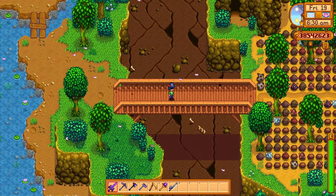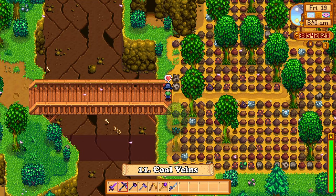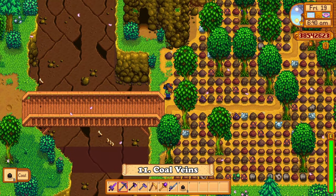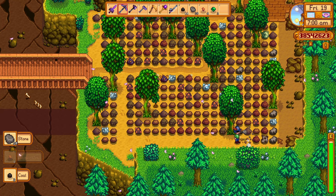We also got a little change for the quarry — coal veins can now appear there. This is great news since we now have another place to get some extra coal, instead of relying only on the mines or Clint.